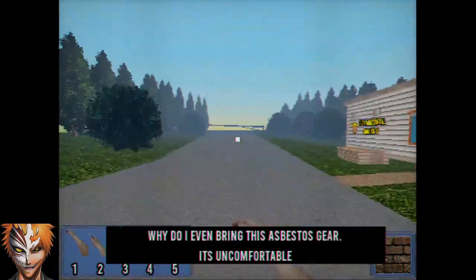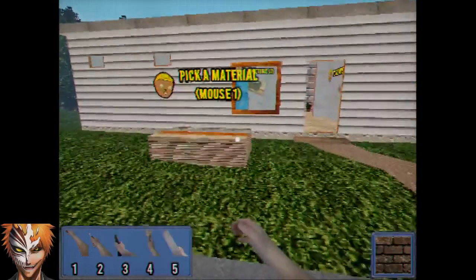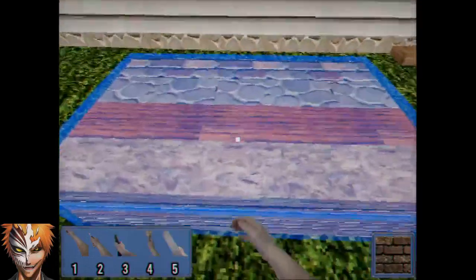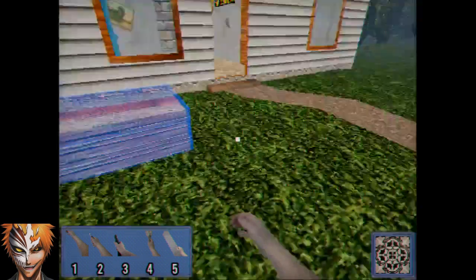What is this, do we need this? Why do I even bring this asbestos gear? It's uncomfortable. Oh yeah, that's kind of weird that you would point that out, but hopefully that's not like foreshadowing anything. At least I know about it now. Picking materials — oh wow, you actually have some kind of customization options here? That's kind of cool. I like that one, that one's kind of cool.